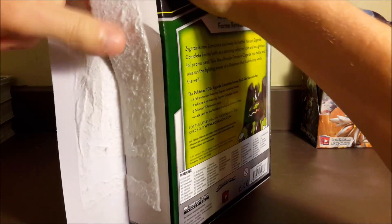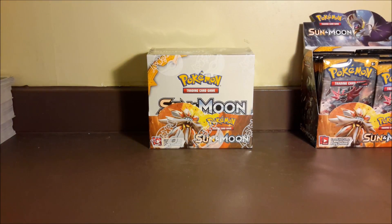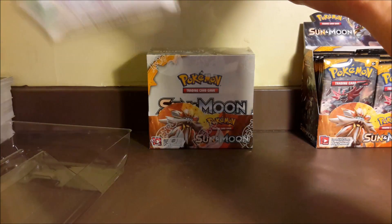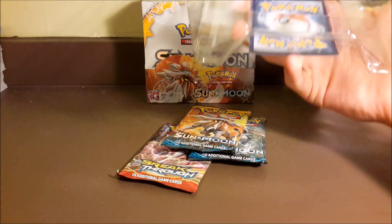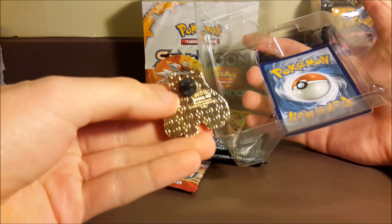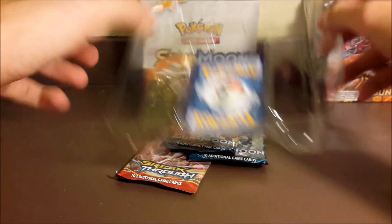Breakthrough is definitely a better set in my opinion. We'll crack this baby open. It doesn't want to come out because the pin sticks out a little bit, but holding it off screen just for a second until I get the code out — there is a code. I'll set that over there. Of course we have our three packs: the Breakthrough and two Sun and Moon. Moving this down just a little bit, we have the huge pin — it's a little bigger than some of the other ones.